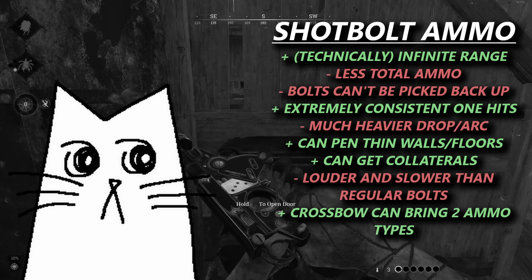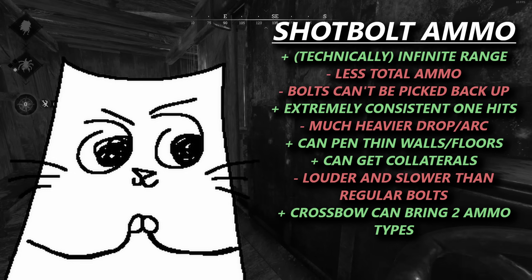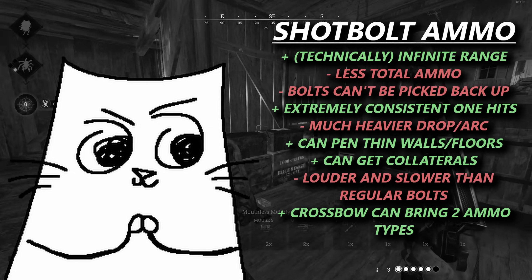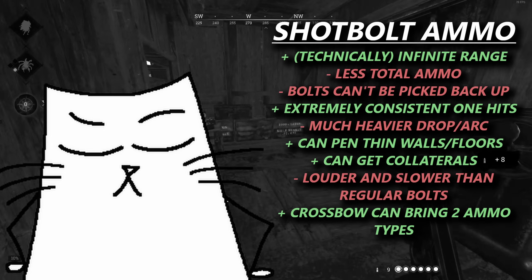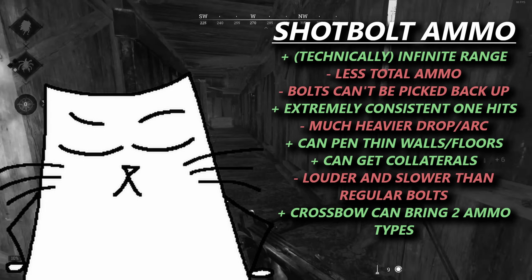And the best part is, since the crossbow can bring two ammo types, you don't have to choose. Shoot AI and sound traps with the regular bolts, and whenever you need to do some PvP, just switch to shotbolt. The crossbow really is a super flexible option, and in the hands of a skilled player can easily outperform other top-tier close-range options like shotguns, even with slugs.